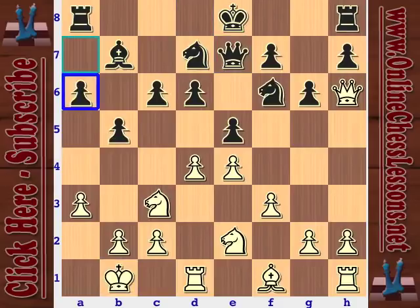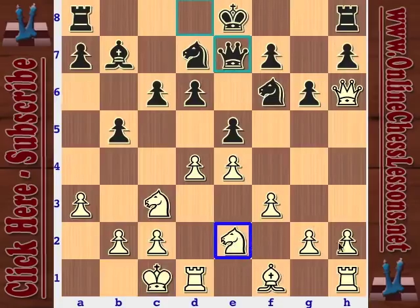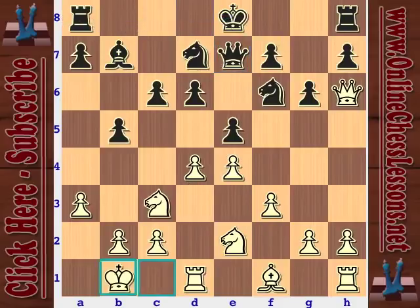Black plays a6, looking to break in the center with c5 while defending the b5 pawn. Kasparov responds with king b1 — a very nice waiting move. He's figuring out where to put the knight, and this serves two purposes: getting the king out of the center in preparation to open the position, and opening a rerouting path for the knight. Black's king is definitely going queenside, so attacking on the kingside doesn't make sense.